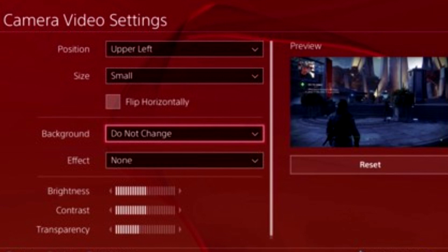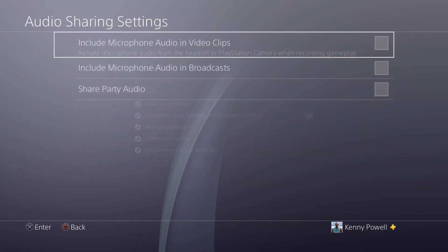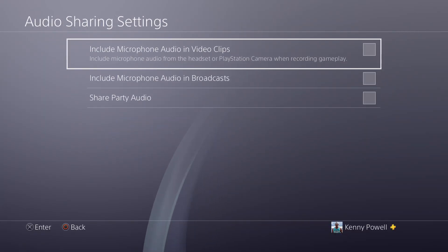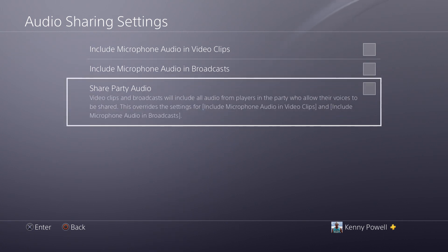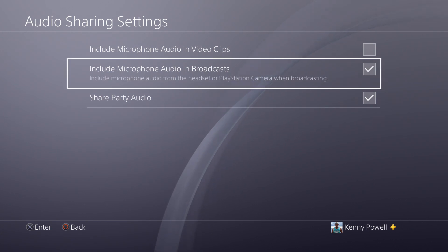Next up, audio sharing settings. If you have a mic, you can have that included in the broadcast. If you're in a party, you can share that audio too — you usually don't want to look like you're talking to yourself, so it's good to have the party audio in there, as well as audio from the microphone.